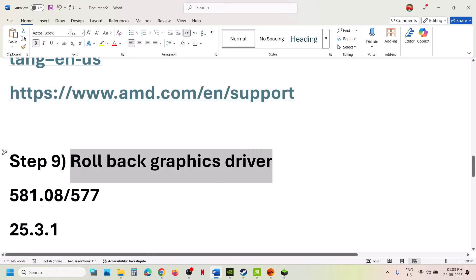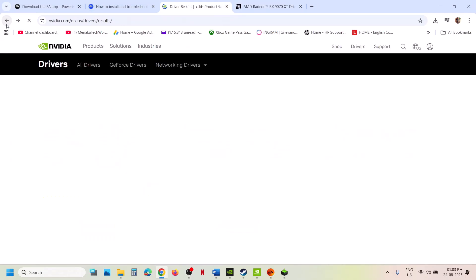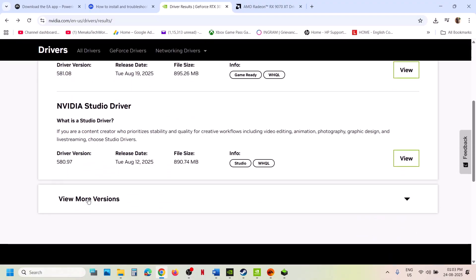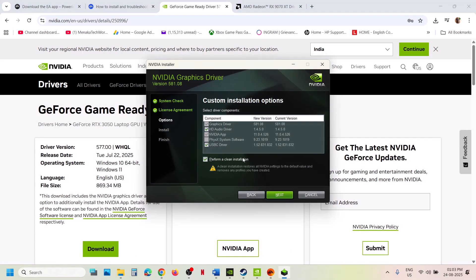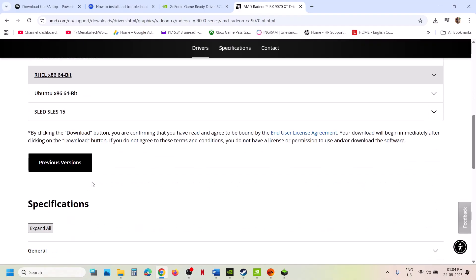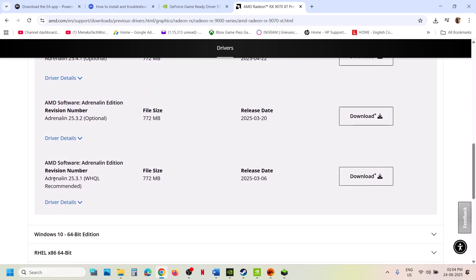Still not working — try rolling back the graphics driver. For NVIDIA users, driver version 577 has worked for many players. Go to the NVIDIA website, select your graphics card, click on View More Versions, download the 577 GeForce Game Ready driver, run the exe, and select Perform a Clean Installation. After the clean installation, restart your computer and check. For AMD users, scroll down on the AMD website, click on Previous Versions, select your graphics card and OS, and download version 25.3.1, which has worked for many players. Install it, restart your computer, and check.